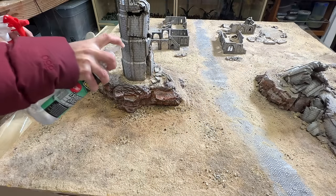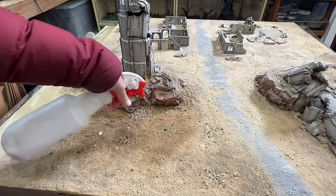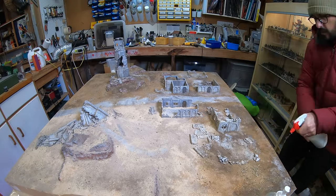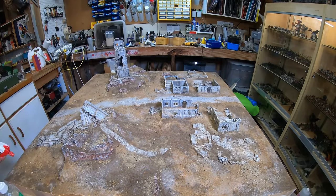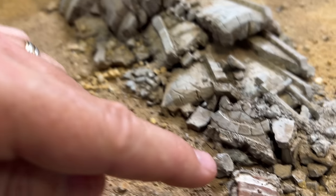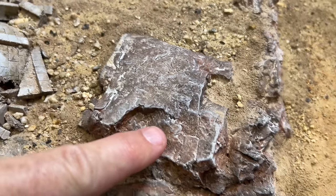Now comes the time that both excites and terrifies me — matte sealant. Unfortunately once dried it left a chalky white residue on a lot of the surfaces, on the rocks and on some of the ruins. That's probably because of the humidity and the cold — it hasn't quite set properly. It's been four days since I sprayed it and it's still looking like this. You can see this chalky white look shows up particularly bad on the little bits of tiles. As you can hear it's pouring with rain so the humidity is way up there and it's cold, so everything takes ages to set.